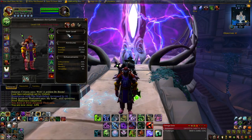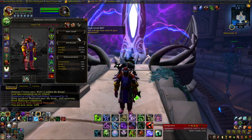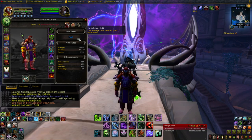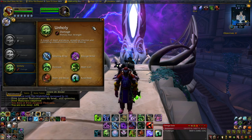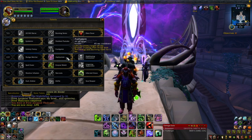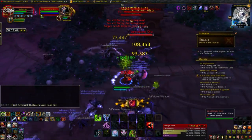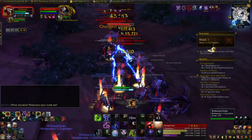First off, my stats: I'm an item level 840-ish Unholy Death Knight, so anything similar to that should be fine for this run. You can use a tank spec if you feel more comfortable, but it's not necessary by any means. Before you start, you may want to pick up a stun if you have any in your talents. The main enemies that are going to give us the most trouble are the Arcane Wraiths and Ley Stalker Dro, so anything to keep them out of commission will be pretty valuable.